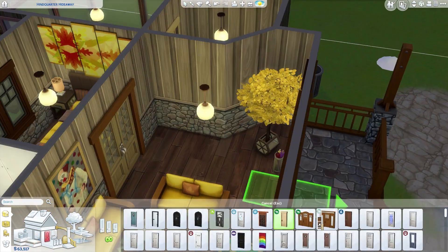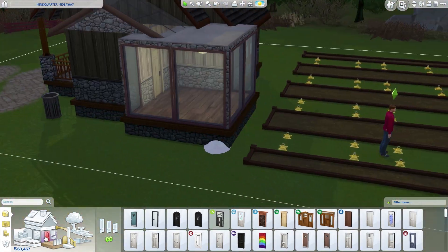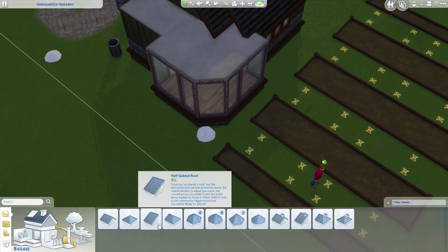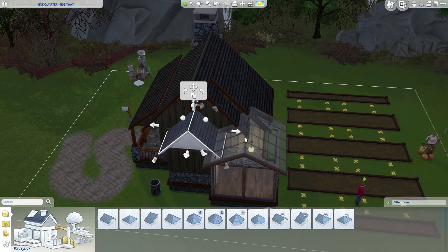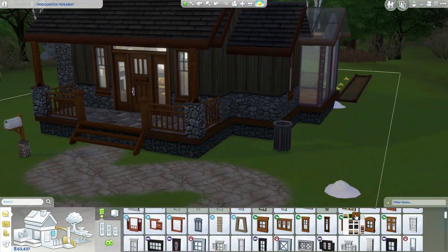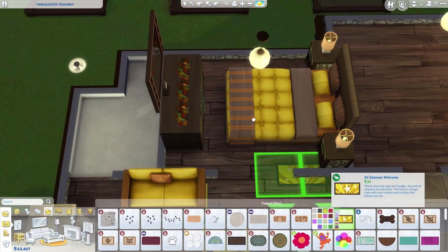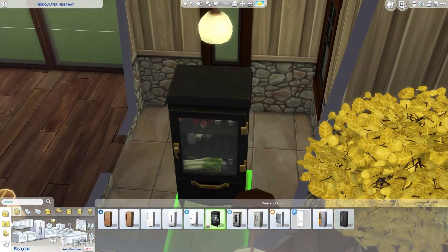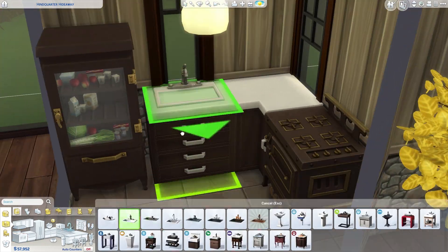Most of the items in here are from the seasons pack, though I think there are a few summer items too. The flooring is actually from Jungle Adventure — it fits well with the cabin theme. I had to add on a room because there was no space for the kitchen, so I moved the conservatory over. I tried a diagonal shape but it messed up the roof.